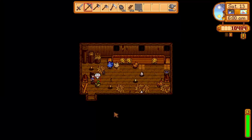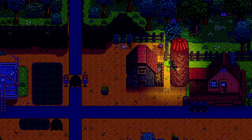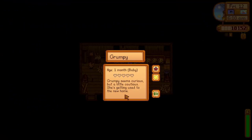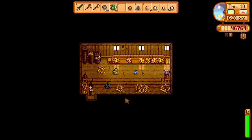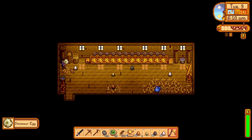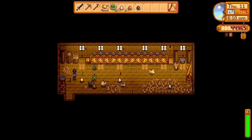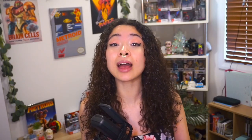Ducks will produce duck eggs and duck feathers. Void chickens are only available by placing a void egg in an incubator - they will produce void eggs. Dinosaurs likewise need a dinosaur egg in the incubator to unlock, and they also produce dinosaur eggs. Golden chickens need a golden egg in the incubator and are unlocked by completing Stardew Valley 100% - they produce golden eggs. The final upgrade is the deluxe coop, which houses 12 animals and requires 20,000 gold, 500 wood, and 200 stone.